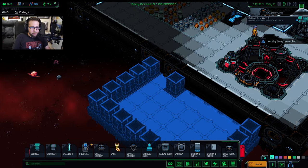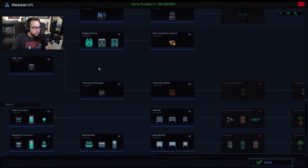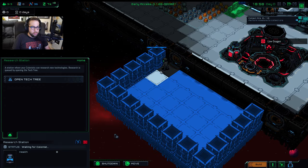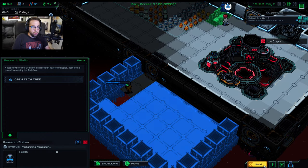When you plunk a new section down, there might be some extra walls — you can just delete those to clean up the room. Since we're expanding already, we're going to need a wall vent, so we're going to have somebody research that. What a wall vent does is funnel air from one side of the room to the other so you're not having any oxygen issues.